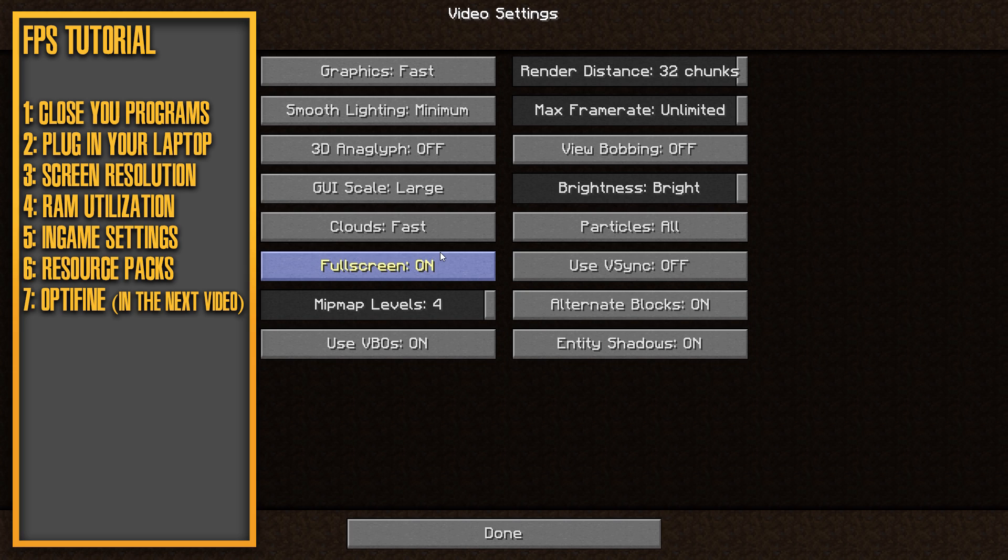For Fullscreen, turning it off will be less hard-hitting on your system, though you won't have a fullscreen experience. Mipmap Levels will affect your FPS — it's essentially a filter that smooths out hard edges on blocks. At level 4 it's very smooth, at level 2 it's still smooth but a bit rougher with some ugly textures. You can turn it off or set it to 1 for a slight smoothing effect.